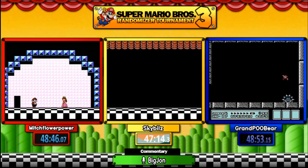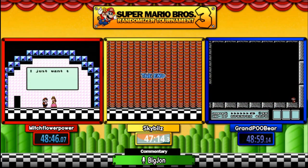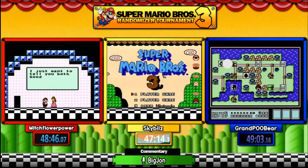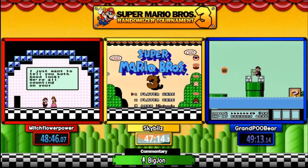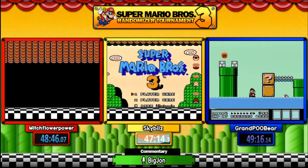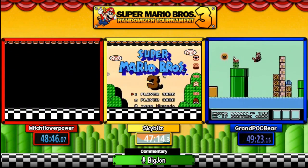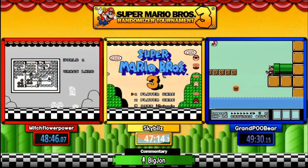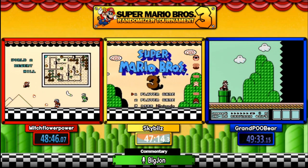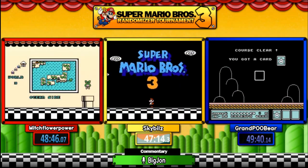The comments in discord — someone's not too happy about those Cheap Cheap deaths in 8-2. Mitch is not going to forfeit. We're going to get Sky on here. Pooh will never give up. Let's see if we can get Sky in here.